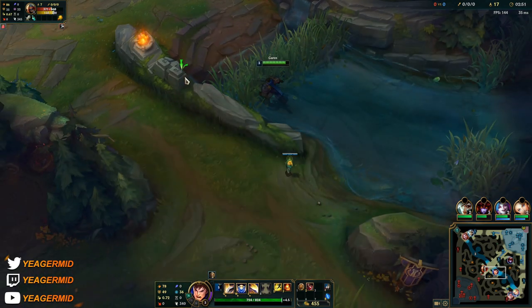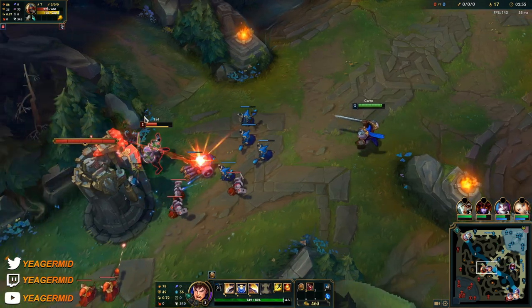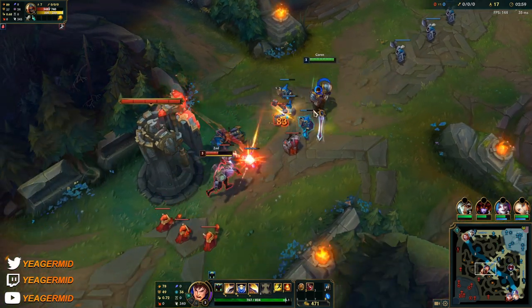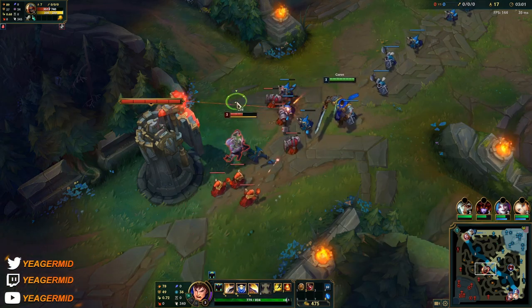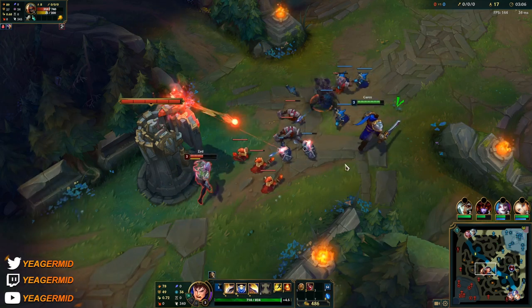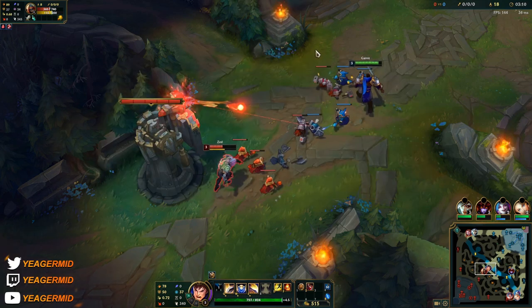Focus on dodging the Qs, because that's going to otherwise keep down your passive, and we don't want that. But if you can easily dodge the skillshots coming in, you don't have to waste your W — you can save it for something else.